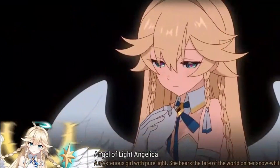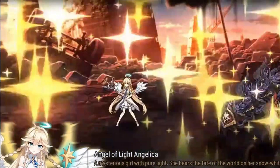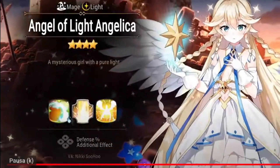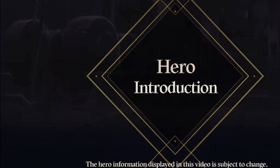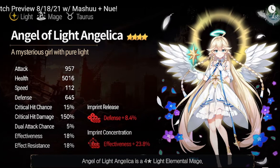Here comes the Angelica — Angel of Light Angelica. So she's a 4-star. They did the Sinful Angelica which is the dark version, and now they are doing the light version. So we are gonna have 3 four-star Angelicas, guys. And it looks like the S3 is a damage skill. She's kind of fast to be an Angelica — 112 speed. The HP is kind of low — she's a mage, not a soul weaver, that's why the HP are low. She has a decent defense.